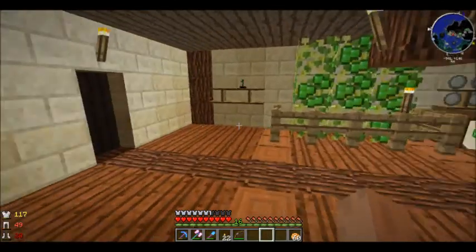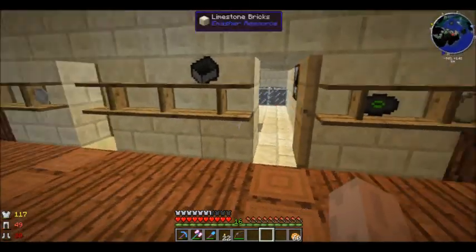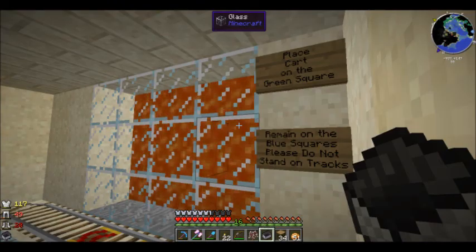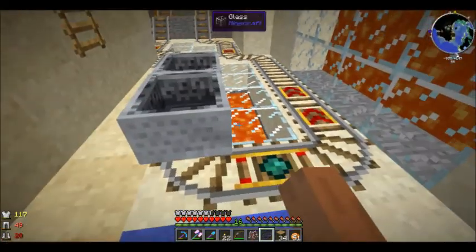Employees only. Don't tell her we were in here. Let's get out of here before we get caught. And downstairs we have the train station. Let's go for a little ride while I give you some details on the server.